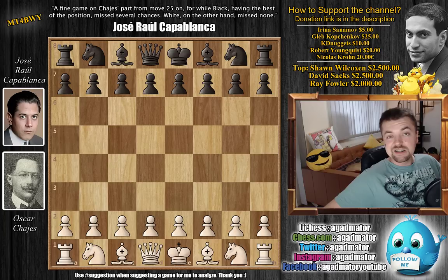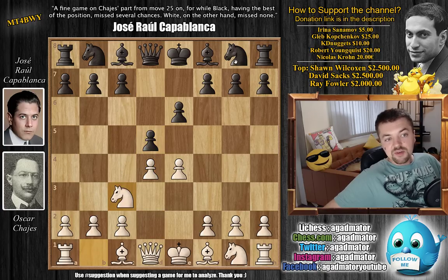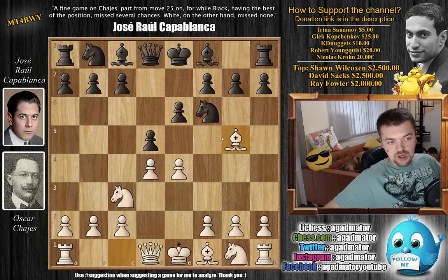Hayes has the white pieces and he opens with e4. With e6, Capablanca goes for the French Defense. With d4, d5, and now knight to c3. With knight to f6 by Capablanca and bishop to g5 — a very sharp line. With bishop to b4, and now comes e5 by Hayes.